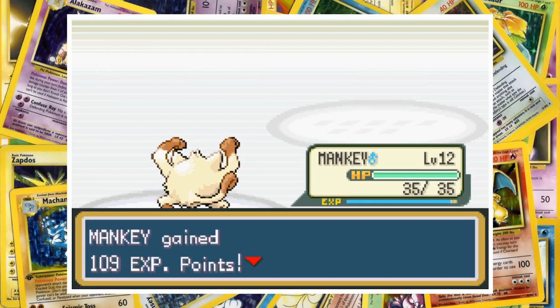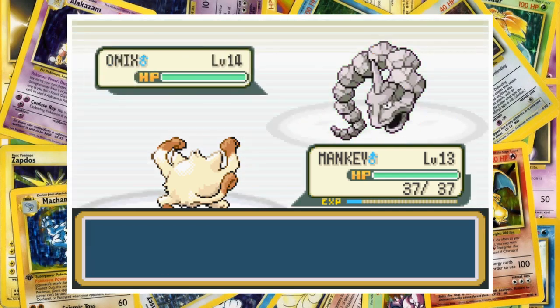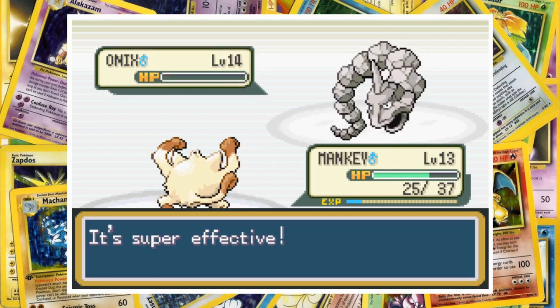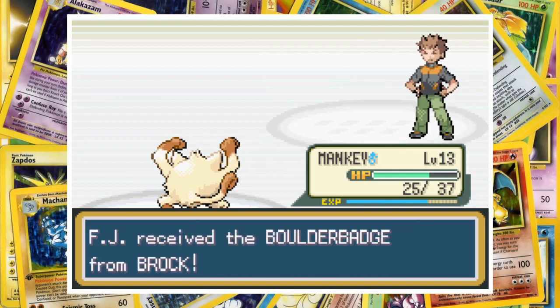One Karate Chop is more than enough to wipe out Geodude, so Brock is forced to send in his level 14 Onix. Even though we're a level below the rock snake, Low Kick all but guarantees our victory. The move's power is calculated by the target's weight, with Pokemon weighing 200 kilos or more facing a 120 base power move. With Onix standing at 28 feet 10 inches tall and weighing in at 463 pounds, he's pretty screwed. One Low Kick almost one-shots Onix, and the second one is probably overkill. We've beaten Brock and earned our first gym badge.